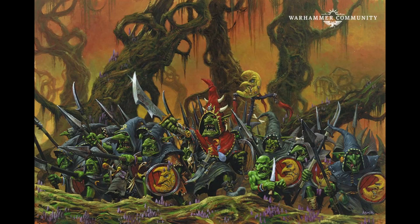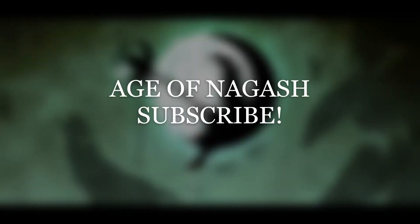And number six is Kul Damoon, which has a casting value of eight. If successfully cast, pick one enemy unit visible to the caster — that unit suffers D3 mortal wounds. If that unit is wholly affected by the light of the Bad Moon, you can reroll the D3 that determines the number of mortal wounds. I thought that was going to be a lot better when I first saw it — the Bad Moon interaction, the casting value of eight. But it just does D3 mortal wounds with a potential reroll. That's a letdown for me, especially for being the highest casting value spell we have here.